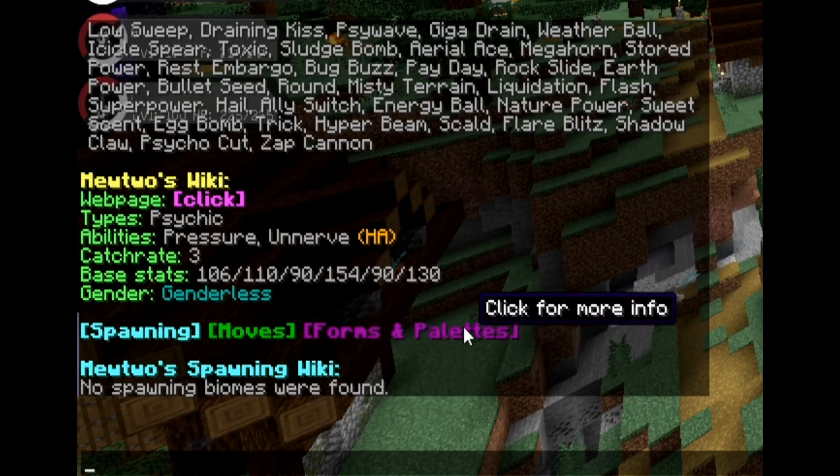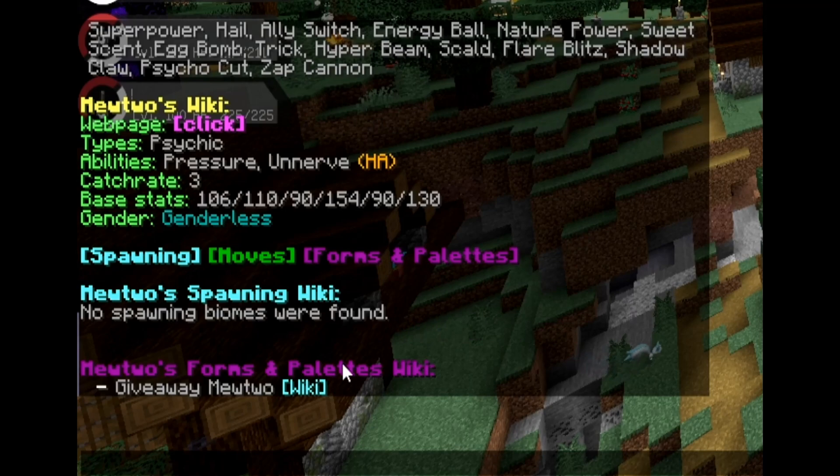You'll notice there's another tab that has forms and palettes next to moves and spawning. That appears only if a Pokemon has different forms — like Galarian Pokemon, Valencian Pokemon, shadow Pokemon. Shiny Pokemon will not be counted under this; it's only if Pixelmon specifically added a new form to the Pokemon in the game. As you can see, it says Mewtwo's forms and palettes: Giveaway Mewtwo, and then it has the link to the wiki, meaning you'd have to go to the wiki page for more information on that. I believe Giveaway Mewtwo is a specific event-type Mewtwo you can't get in the world.